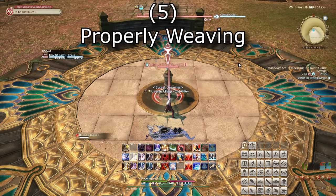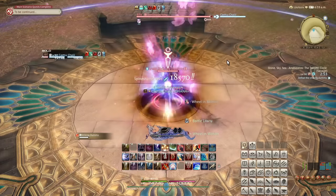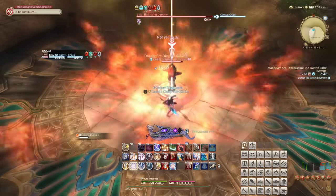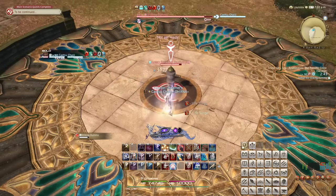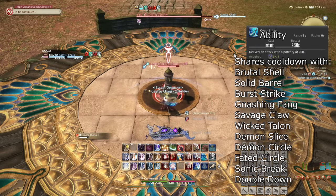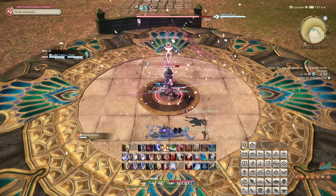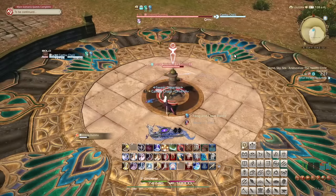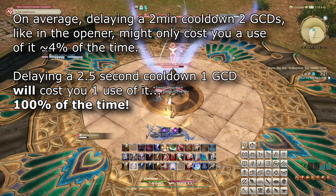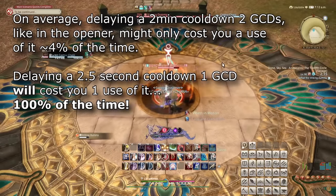Number 5: Properly Weaving. This might sound obvious to some players, but properly weaving OGCDs between your GCDs is going to win you more damage in the long run, even if mashing out all of your cooldowns first is very enticing. Imagine that your GCD itself is like a cooldown that just so happens to share cooldown with like half of your toolkit — you'd want to use it as much as possible. Prioritizing shorter cooldowns earlier means they will come up again sooner, meaning you get more of them. Delaying a 2-minute cooldown a GCD or two is much less likely to cost you a use of it, than delaying a 2.5-second cooldown will, as it will cost you a use every 2.5 seconds.